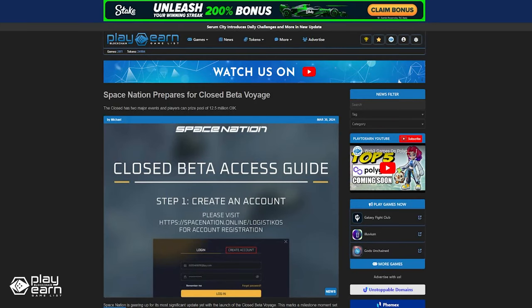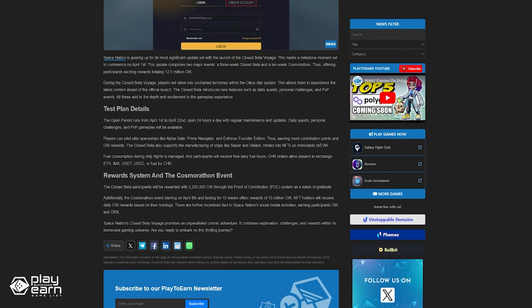Space Nation also recently launched the closed beta voyage. During this beta phase, players will delve into uncharted territories within the Oiko star system, experiencing the latest content ahead of the official launch. The closed beta introduces new features such as daily quests, personal challenges, and PvP events. The open period runs from April 1st to April 22nd, open 24 hours a day with regular maintenance and updates. For even more info, you can check our article.